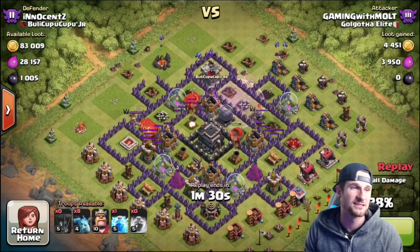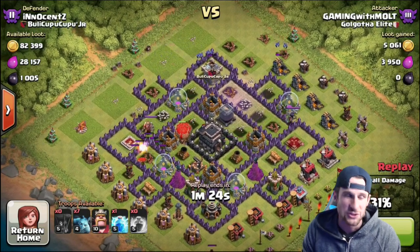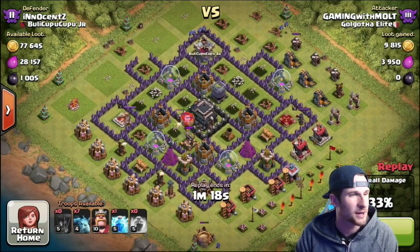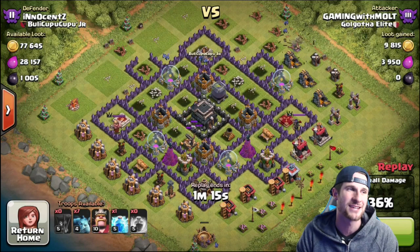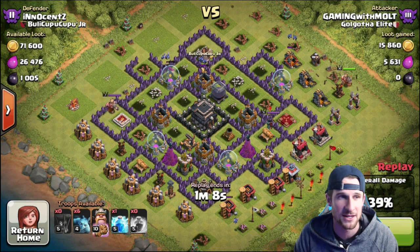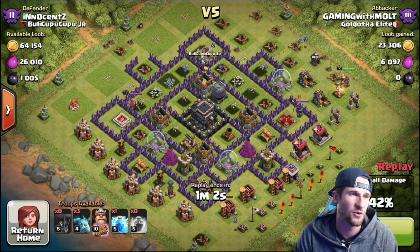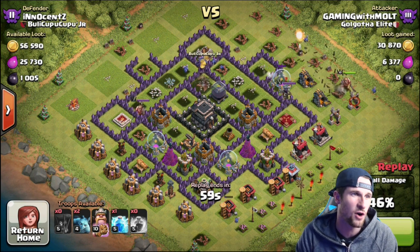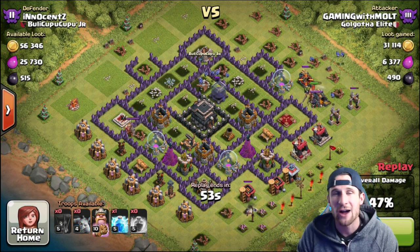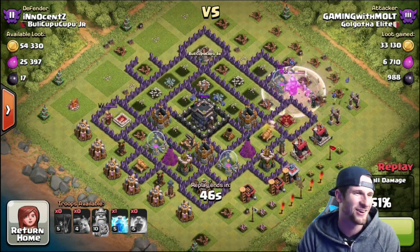We're absolutely crushing it going up into this base. But look at that — the queen comes in and takes out our loons without taking any damage herself. That's all right because the loons at the bottom are still doing work and the top of the base is clear. There is one air defense on the top right, so I drop my king to take it out before our minions get in range. The air defense only takes out one minion — awesome! Our king heads up and takes out the queen as our minions just drink up that dark elixir.